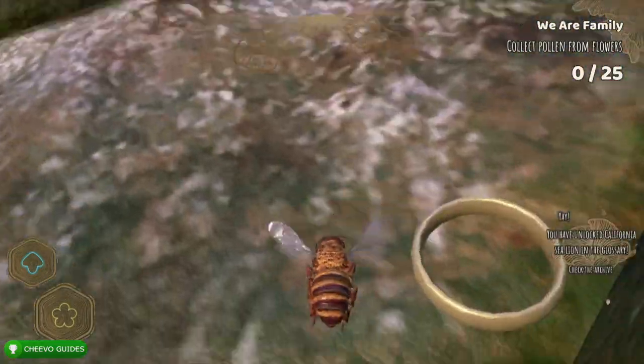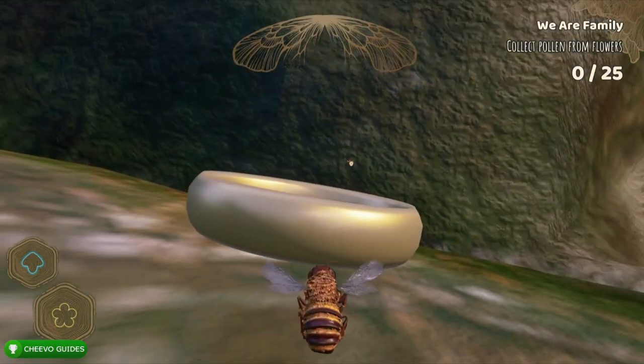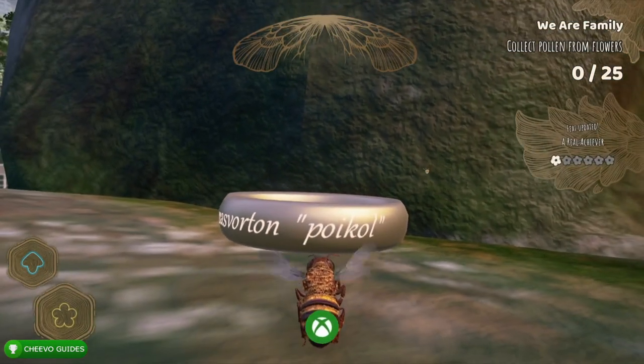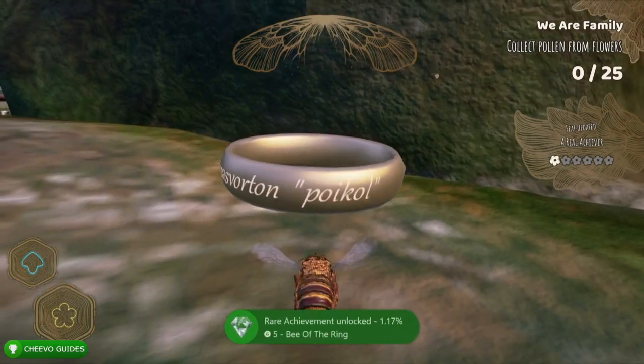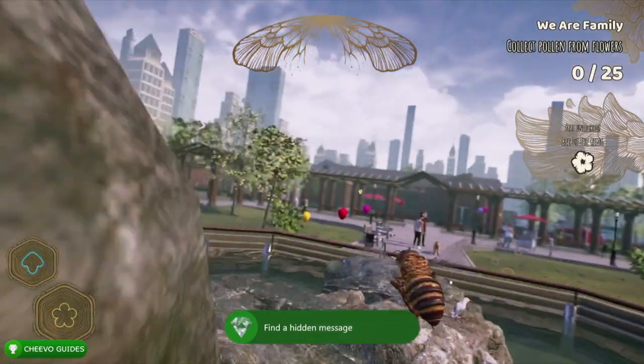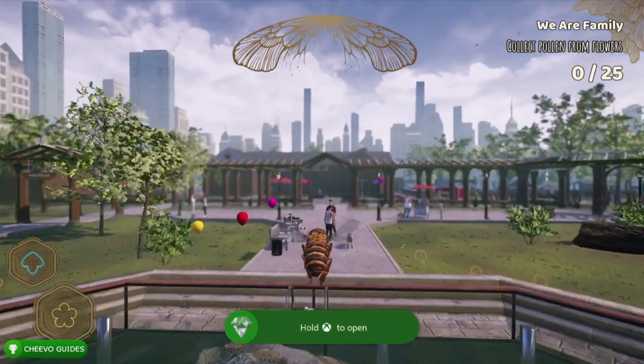This is going to give us the Bee of the Ring achievement for finding the hidden message. As soon as you sting it, your achievement or trophy should pop. We're going to need to remember this word in the quotations.